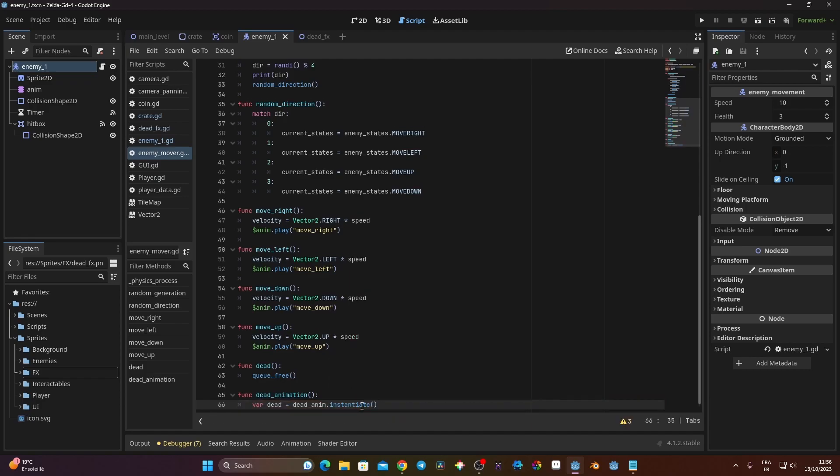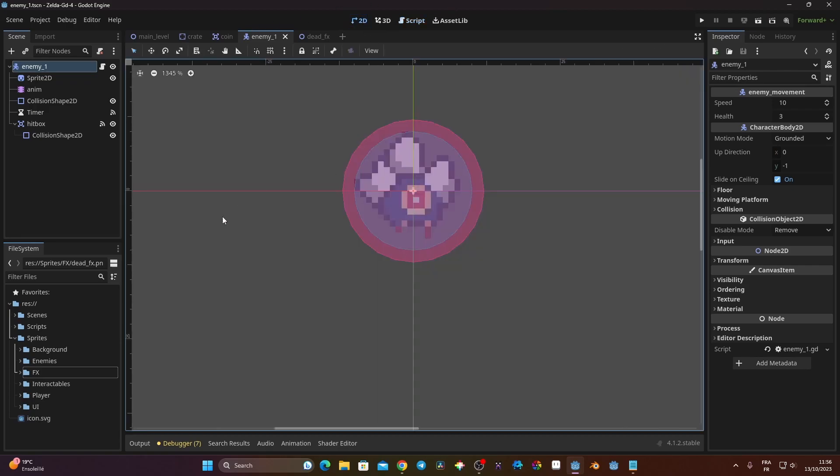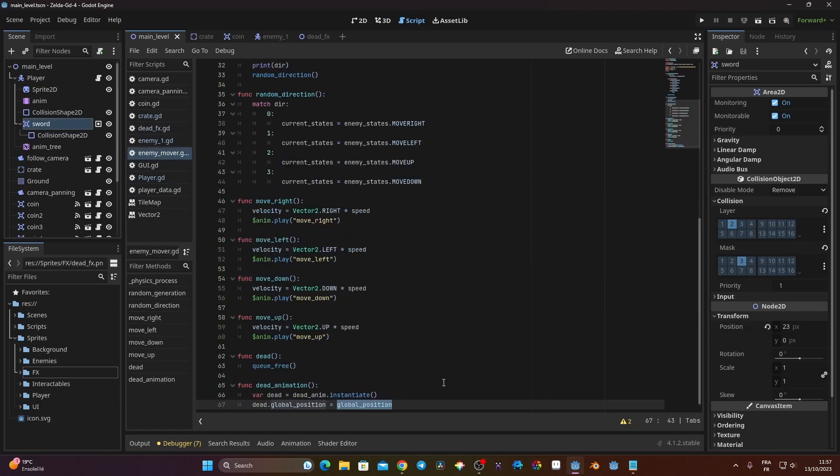I create a new function called 'dead_animation'. Inside it I declare: var dead = dead_anim.instantiate(). Then I set dead.global_position = global_position so the effect spawns exactly where the enemy is in the scene.